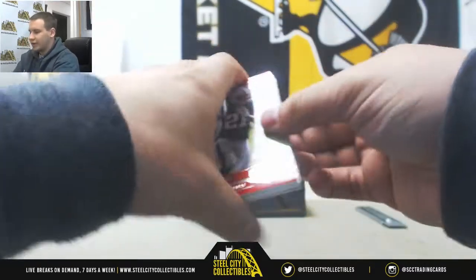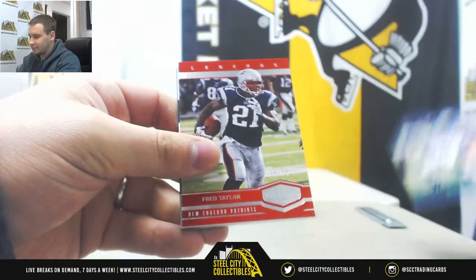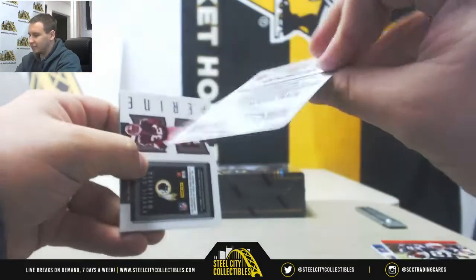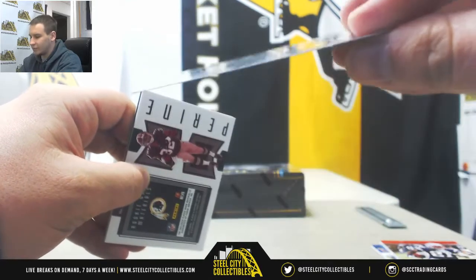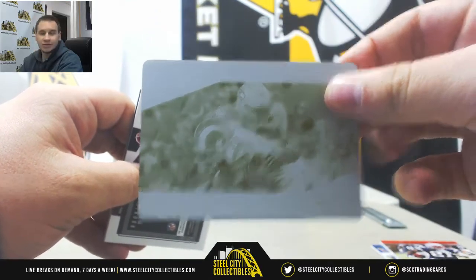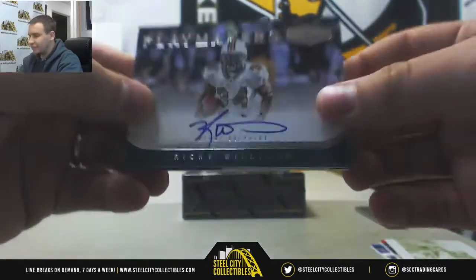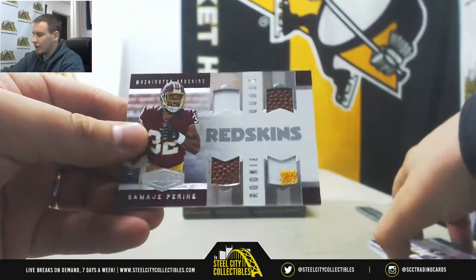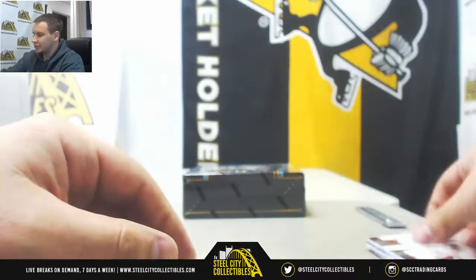All right, in here we've got a 25 Andrew Luck, 75 Fred Taylor. One-of-one plate is going to be Cam Chancellor for the Seahawks — one on yellow plate from 17 Elite. We've got a Playmakers autograph numbered to 50 for the Dolphins, Ricky Williams. And a Quad Relic, Samaje Perine to 75 for the Redskins — Ricky Quads.